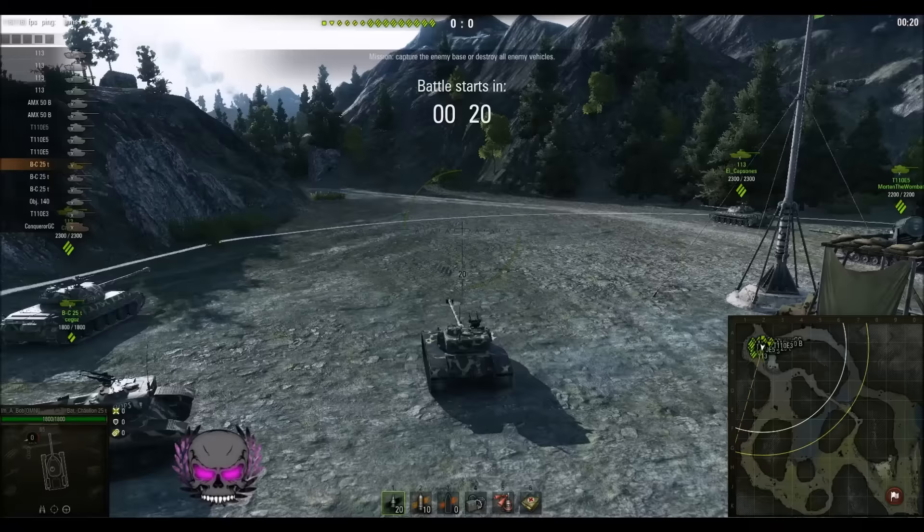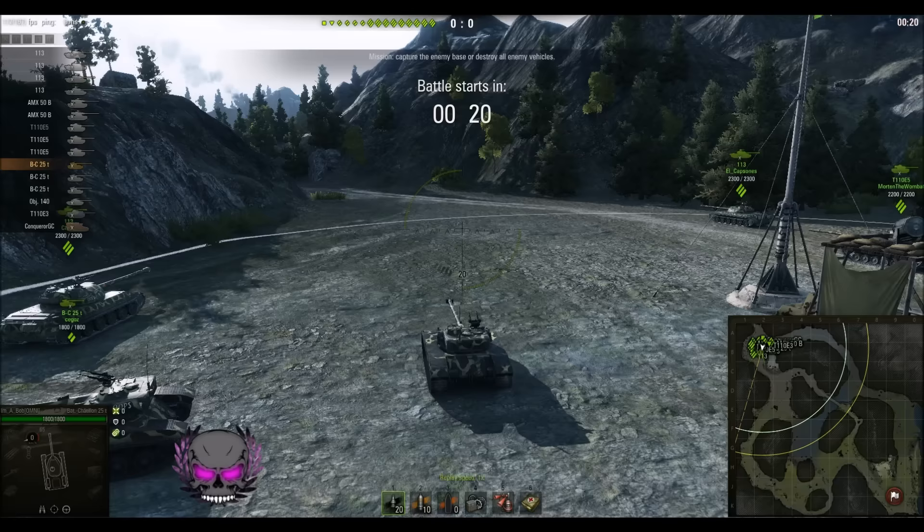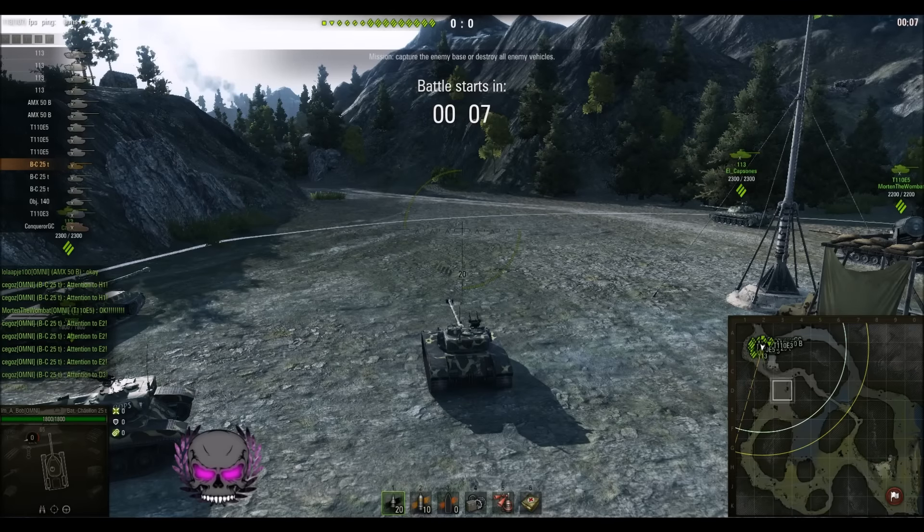Hello guys and welcome back to WilderTanks. Today I have a tier 10 clan wars of Omni vs Yu. It's a mountain pass which is often quite a defensive and campy map if played badly. I really don't like this map because teams can just go full camp and defend the base.